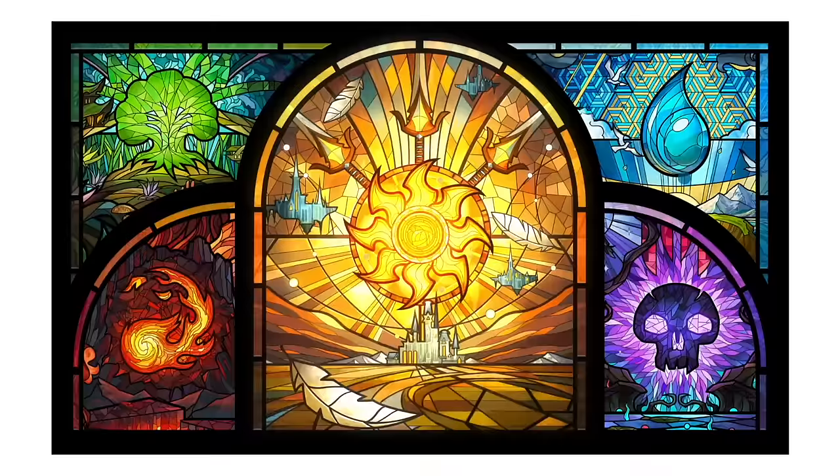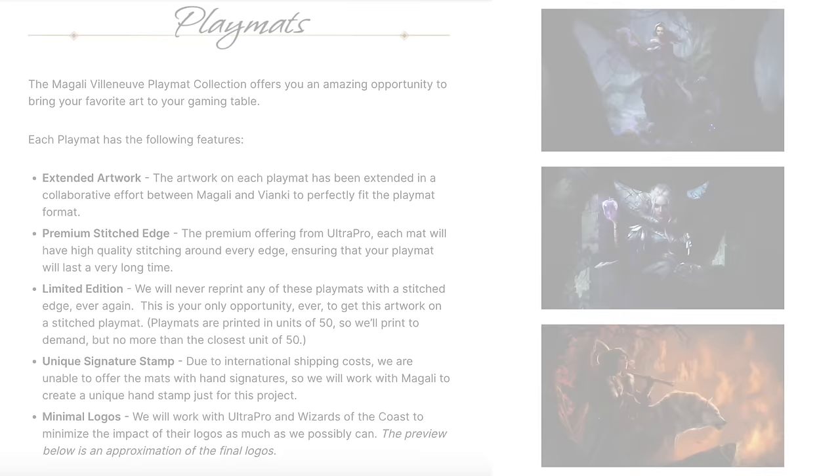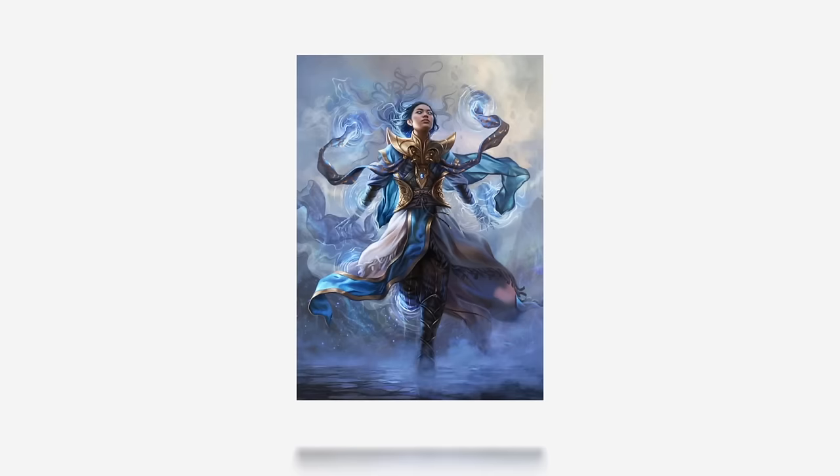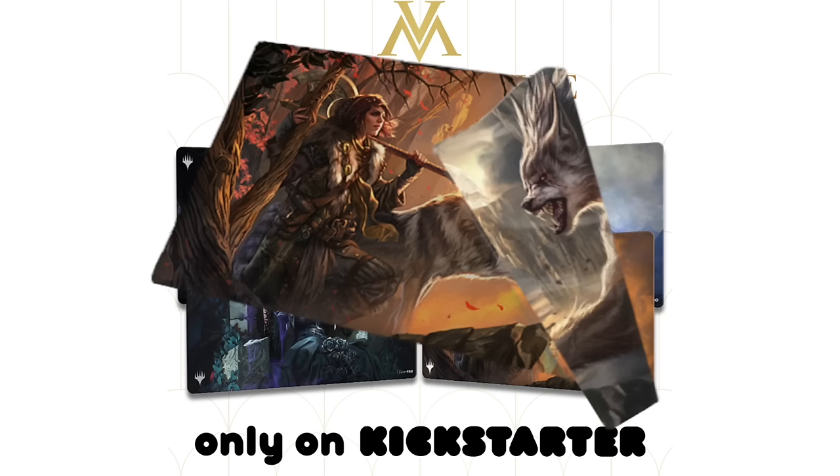Real quick before we get started, we have something really cool to tell you about. Magali Villeneuve is a Magic the Gathering artist whose art you're probably familiar with — she has a Kickstarter going on right now featuring some of her iconic artwork on beautiful playmats. The Kickstarter offers items like premium stitched edges, hand-stamped and numbered playmats, certificates of authenticity, and so much more. Art from planeswalkers like Narset Parter of Veils and Liliana Waker of the Dead has been extended to fit the widescreen ratio of the playmat. This project ships worldwide — check out the link in the description below.